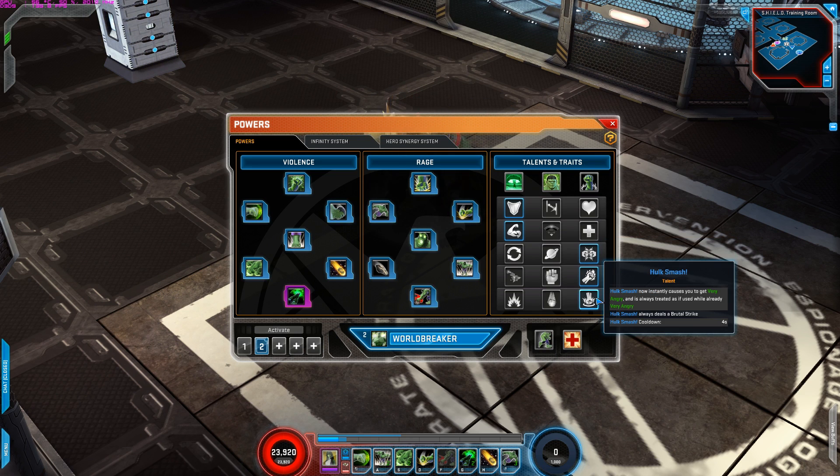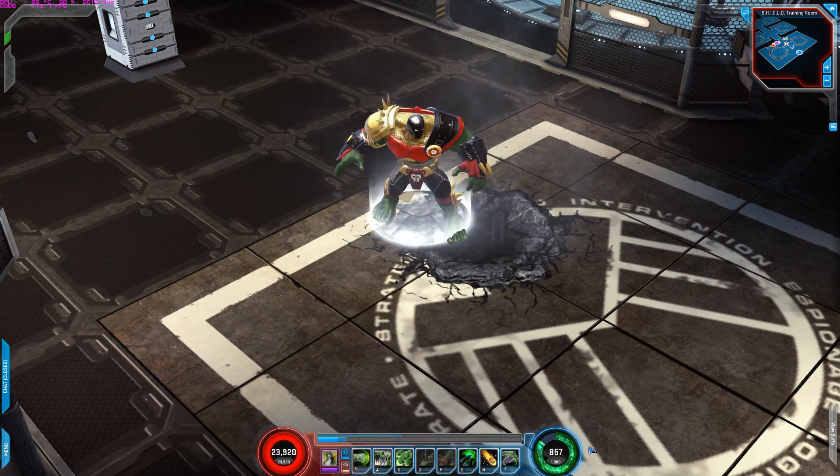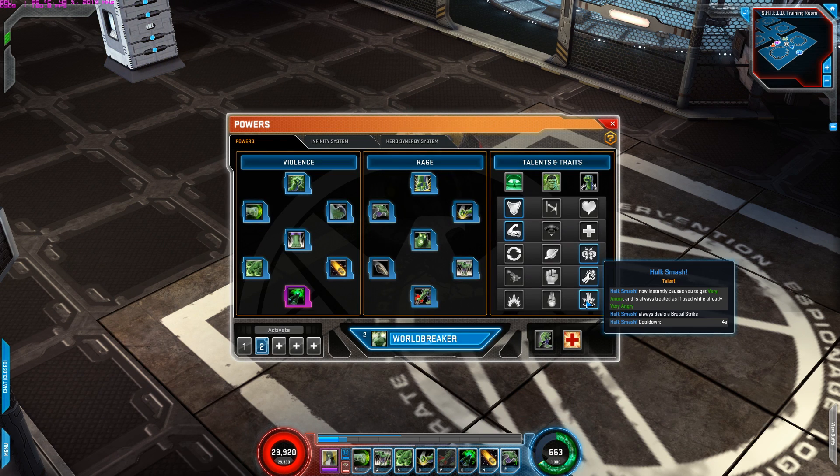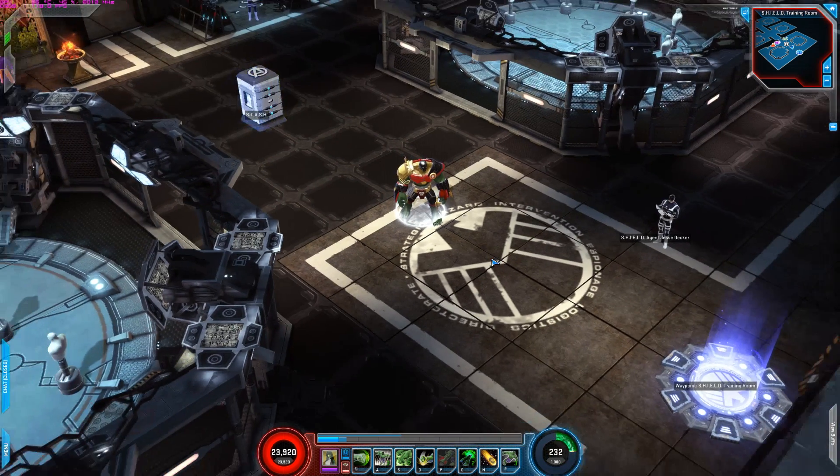For the fifth row is Hulk Smash. Hulk Smash now instantly causes you to get very angry, and is always treated as if it was used while very angry. Hulk Smash always deals brutal strike and has a cooldown of 4 seconds. So what this does is it instantly regenerates my very angry state. If I would activate Hulk Smash, automatically it generates very angry. Plus on top of that it has a cooldown and it always brutal strikes — hence why I use this.